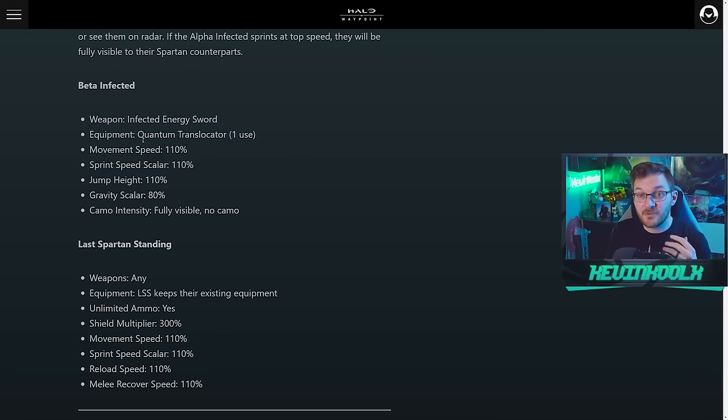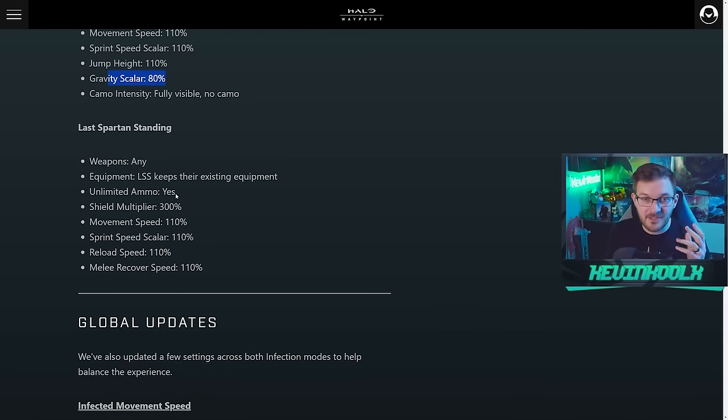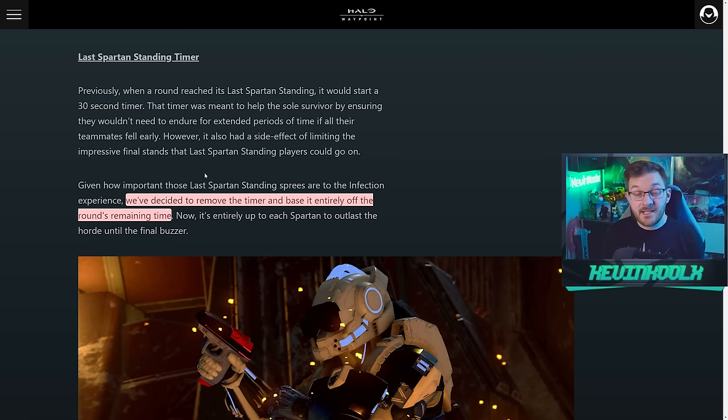For Beta Zombies, most things are about the same, but you actually get a Quantum Translocator with one use. The Last Spartan Standing equipment keeps their existing loadout — unlimited ammo and 300% shields — same as before.